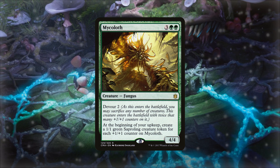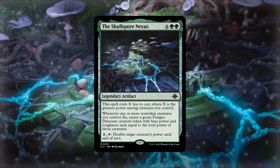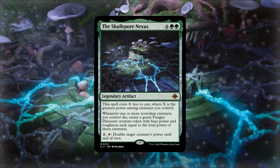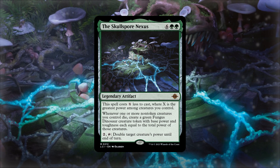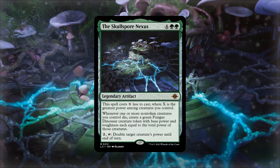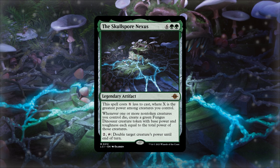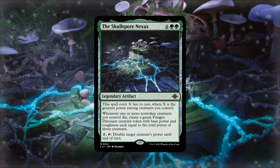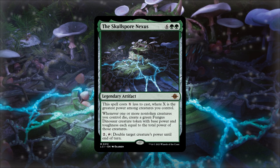Another way to get lots of saprolings is Skullbore Nexus — this is a very good Magic card. Its cost can be reduced based on the greatest power among creatures you control, which is very easy since our commander will be huge with lots of saprolings, potentially costing just two green mana. It has the ability that whenever one or more non-token creatures you control die, you create a green fungus dinosaur creature token with base power and toughness equal to the total power of those creatures. It also has a tap ability to double a target creature's power until end of turn, and like our commander it has trample.